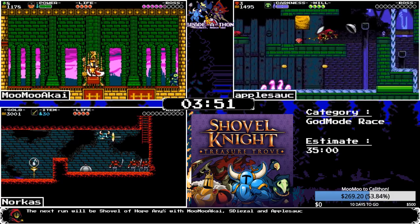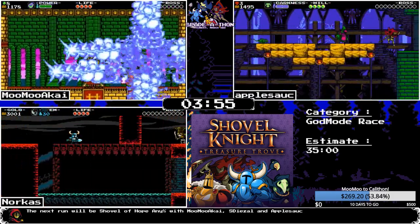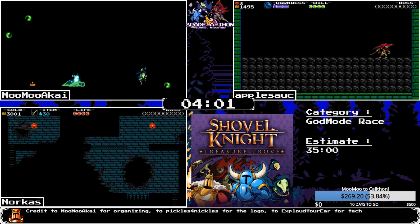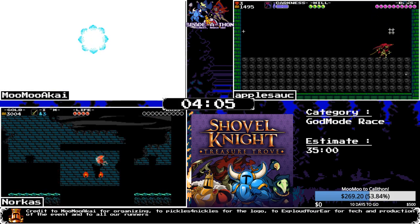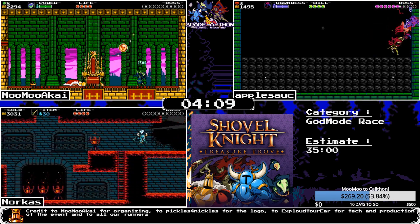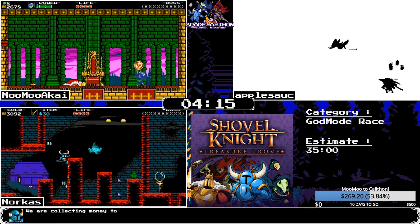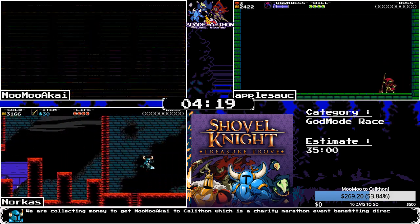Apple is getting pretty close to Plague Knight's position so we'll see a boss fight from apple, but before that we get a boss fight from MooMoo. MooMoo has a weird strategy for King Knight. Norcus can use a gear there to just do that whole room — one of the best strats between all three god modes. The gear is surprisingly good for some stuff.